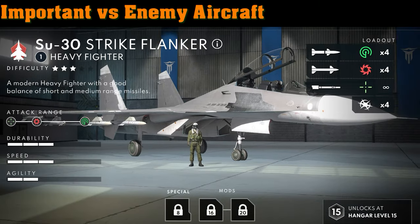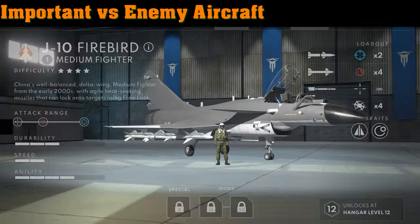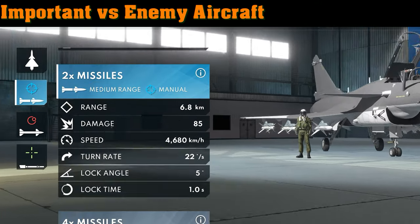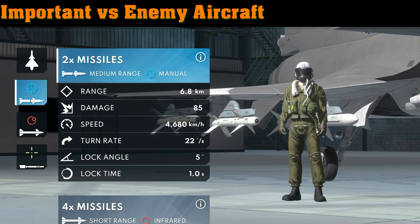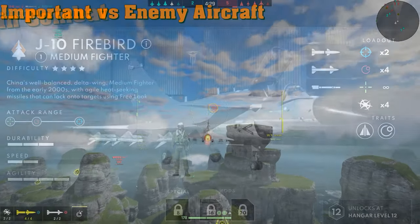This changes up the strategy of the Mirage 2000 quite a bit — you're at a disadvantage against those aircraft. The only aircraft you can reliably beat on missile range is the J-10 Firebird, which has medium-range missiles of 6.8 kilometers. But there is a very special way of fighting in this plane, so let's take a look at that.